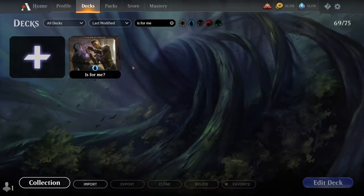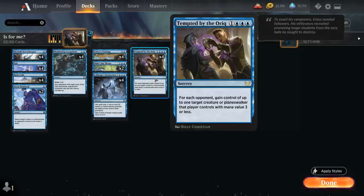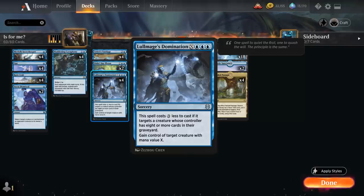Hello and welcome to another standard gameplay video. Today we're taking a look at a mono blue mind control deck titled 'Is For Me,' as we're going to try to steal the opponent's creatures using Tempted by the Auric — a 4-mana sorcery that lets us gain control of up to one target creature or planeswalker the opponent controls with mana value 3 or less. And then we've got the full playset of Lolmage's Domination,